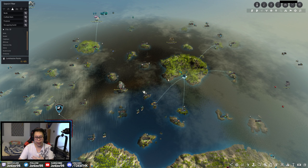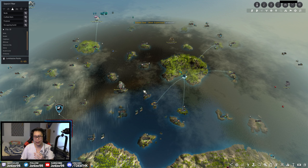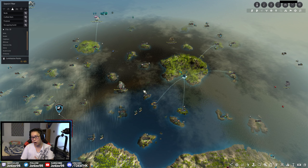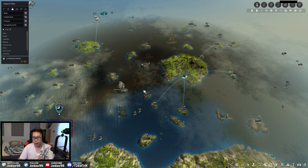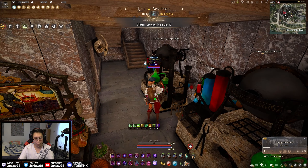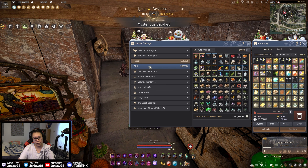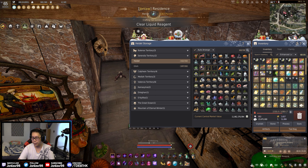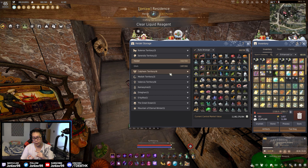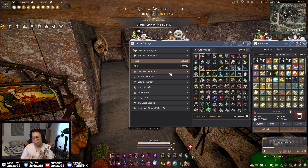Everything else I get from randomly grinding goes in Olvia. Next we have Iliya Island, which is for my barters. I have a separate character that does all my ocean content nowadays. One tip I recommend: if you plan on doing any sailing and bartering, put it on a separate character. I used to do it on my main but then some days I want to grind and not travel from Grána all the way out into the ocean. Just have it on two different characters — trust me on that.